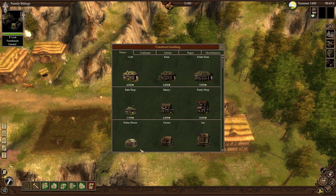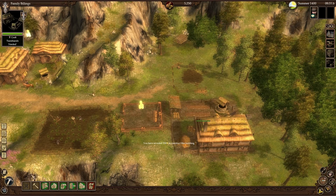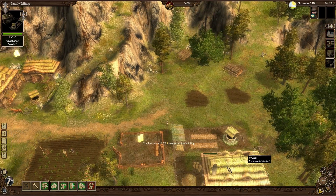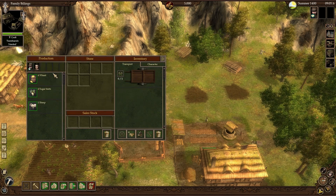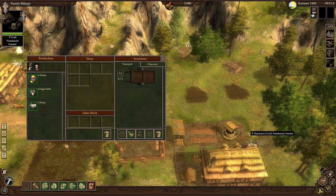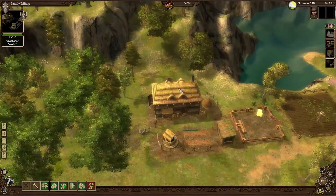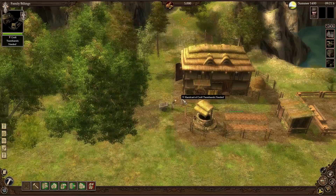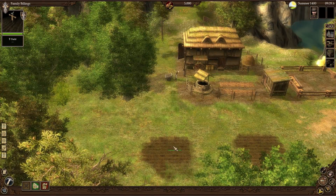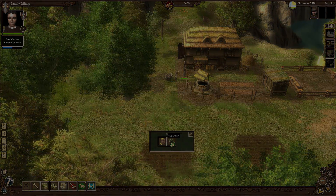I run over to my Croft building and buy a field, placing one field here, then buy another and put it right next to it. With my Croft selected I hit Production and Storeroom — I can see I have one worker, Katrina. I hold down the middle mouse wheel and click-hold to rotate the camera. I select Katrina and tell her to sow crops. I right-click and tell her to plant sugar beets in the field.